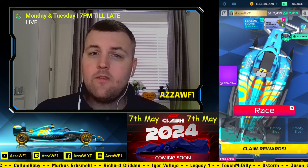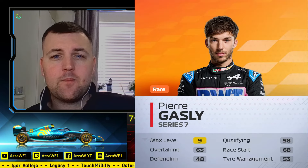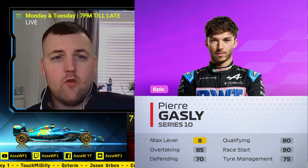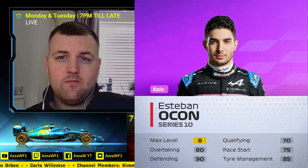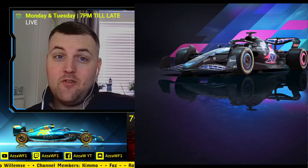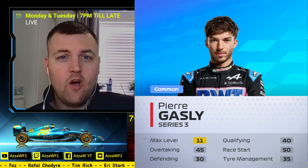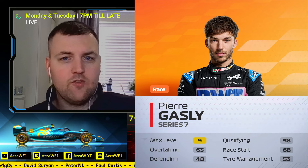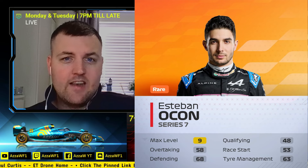We're going to break down and compare this year to the new season — who gets an upgrade, who gets a downgrade. Let's show you the livery. There it is — the livery for Alpine, the slowest car on the grid. We'll show you one more time and then we'll start to compare. We'll show you Williams first, and then we'll go into it — the livery coming in-game this season.